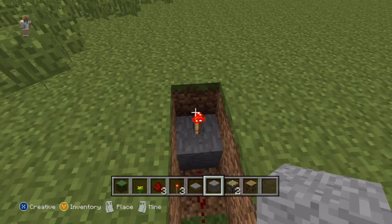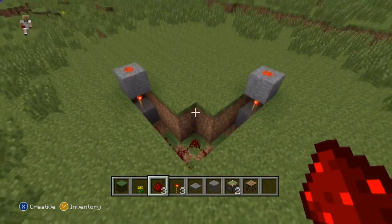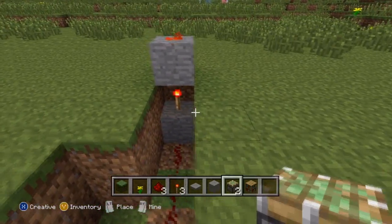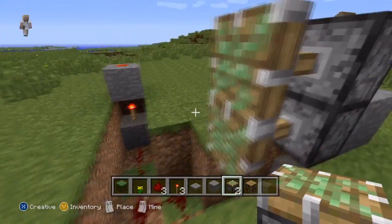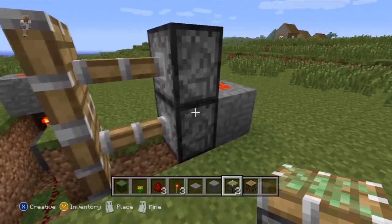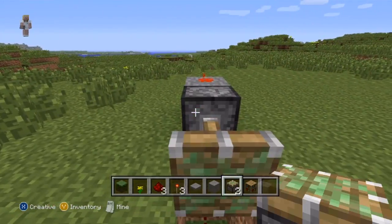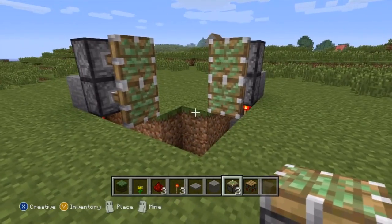Now this, along with all of my other secret entrances that I've made in the past, is great on a PVP server where you have people fighting each other and you really want to hide your stuff so people don't get it. So after you've put the redstone torches and the dust like we've done there, you're going to want to take two pistons and put them sideways like so, so that they extend out. And now we're almost done.